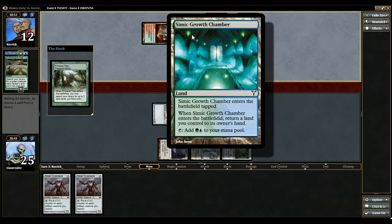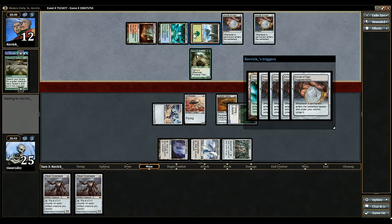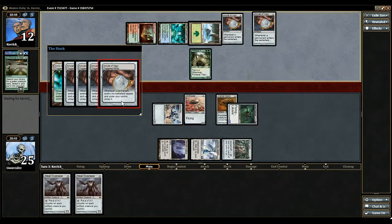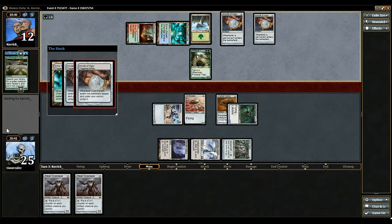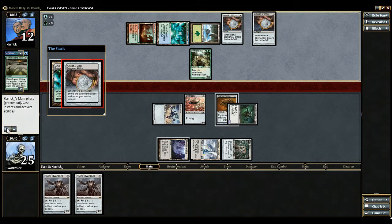They play Primeval Titan, then play these lands that tap for two but enter tapped. He didn't go for two there — that's interesting. So it's going to untap, he's going to tap it for mana. One mana, two mana. Man, I hope he doesn't have a Creeping Corrosion here — four mana.